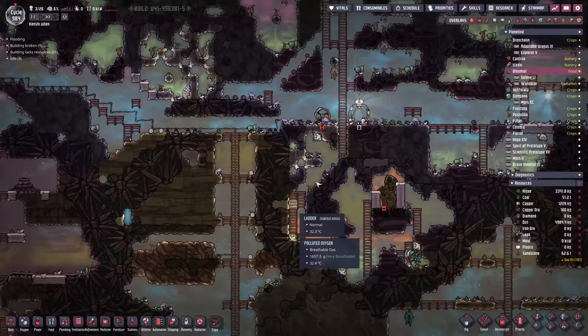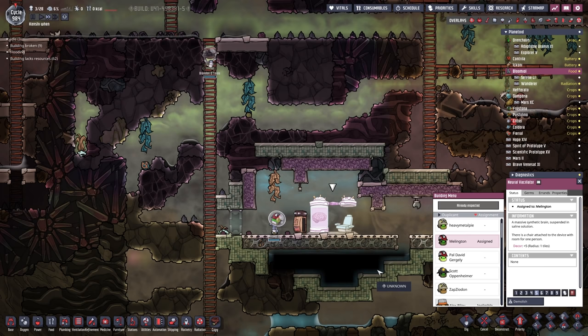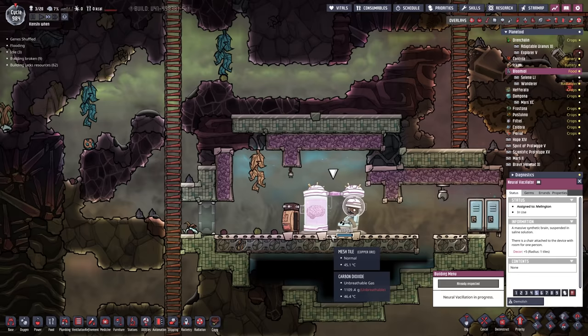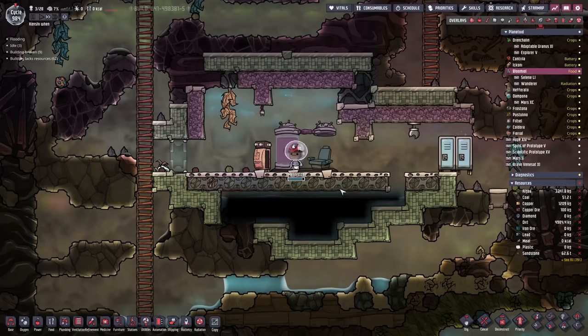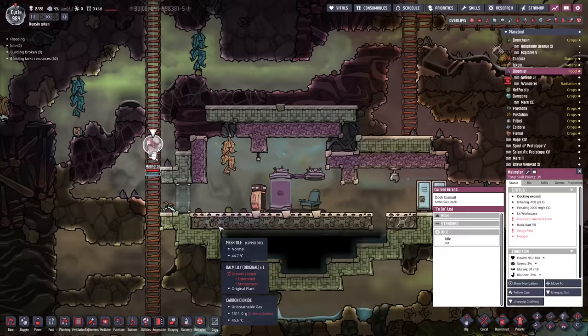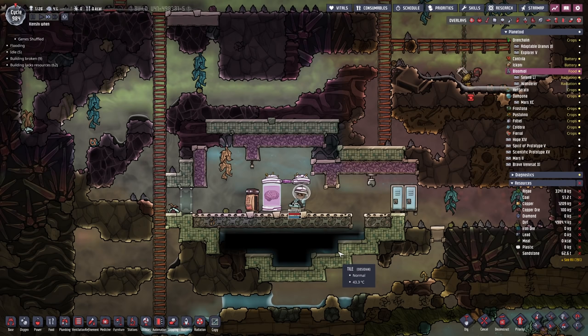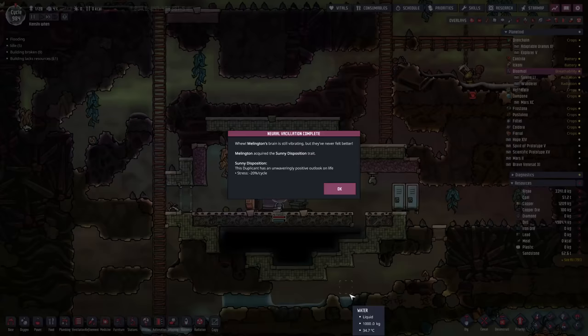Down here there is a neural vacillator, and we have been collecting an awful lot of neural vacillator recharges. I'm thinking it's time Millington hopped on here and got another dose. The reason we put Millington on the first time around was we were trying to get them a stress reduction because of their inability to sleep at night - it was adding to their stress. After locking them in, the vacillator has grown another brain. Come on, just give them the stress reduction one - that's the only one I wanted, the sunny disposition. And for the third one, we get sunny disposition. Excellent.